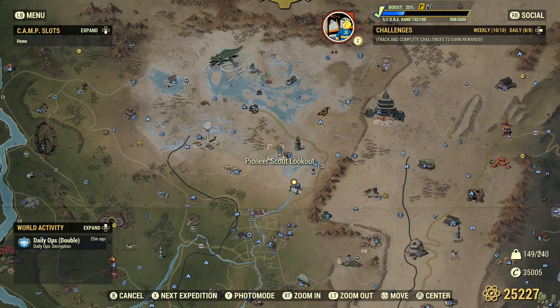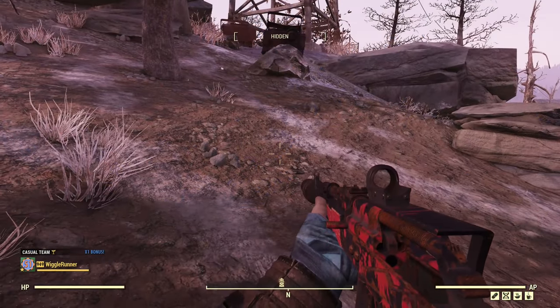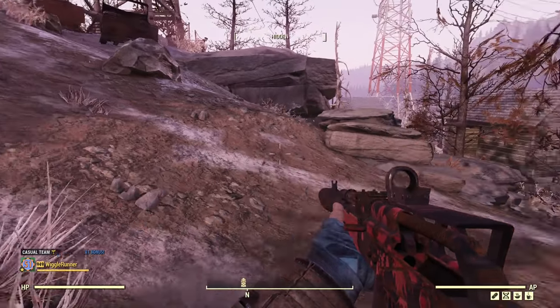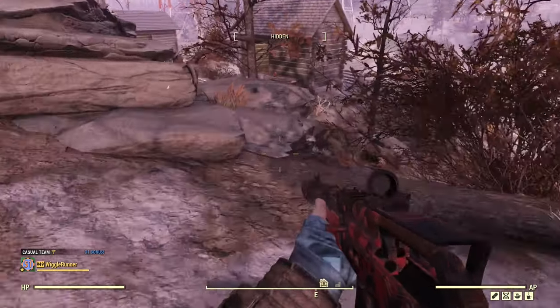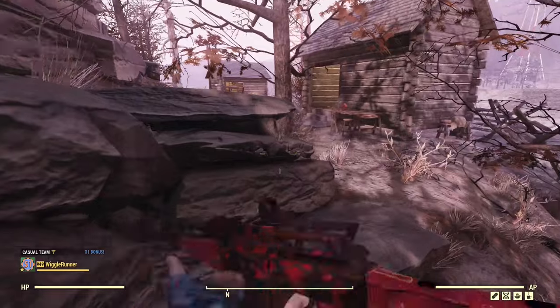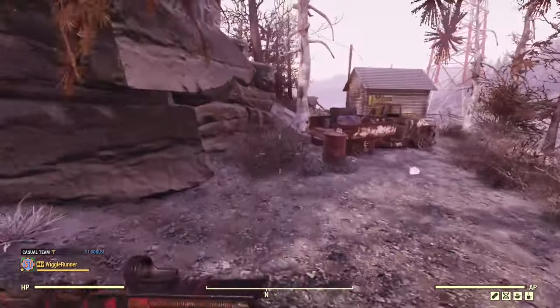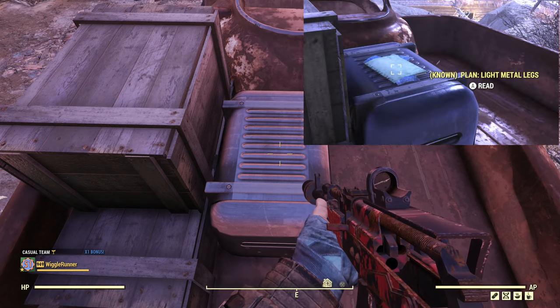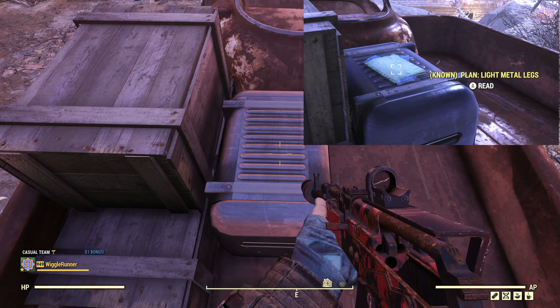The next location is the Pioneer Scout Lookout. From the fast travel spot, just turn right and go down the hill. We are looking for this pickup truck, and the plan would spawn right on this crate. There's a picture on the screen to show you what I'm talking about.